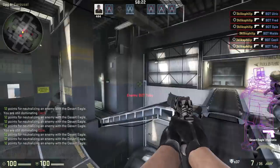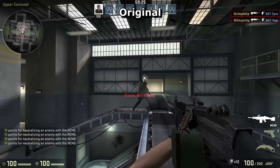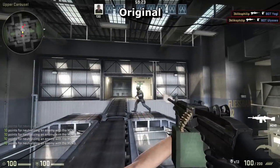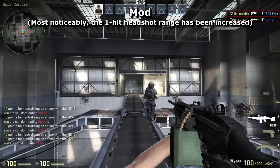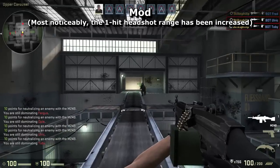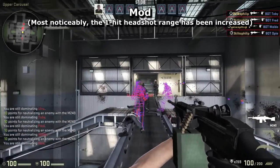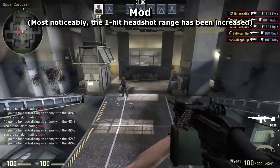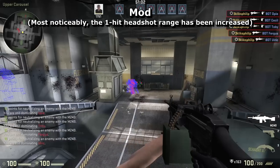He accepts that not every gun should be as used as the AK or M4, but they should at least have some kind of purpose. Look at the M249 — it's a sorry excuse for a weapon. It even fails as a joke weapon when the far superior Negev is also available. It has been reworked to become more of a premium rifle that can one-hit headshot at long range. This is one of the most drastic changes in the mod, but it was as though the weapon didn't even exist before.